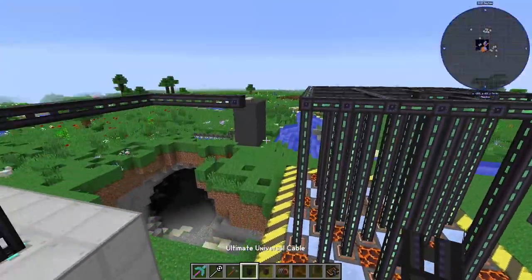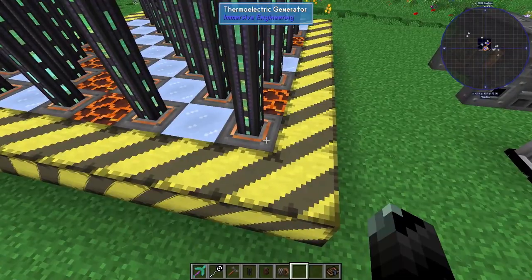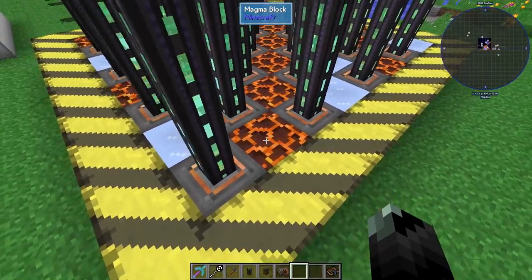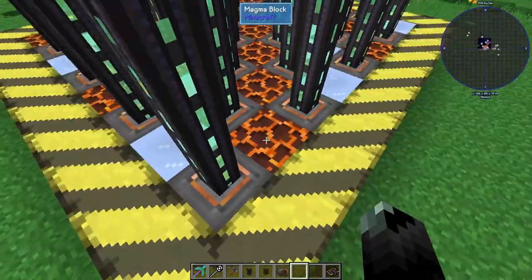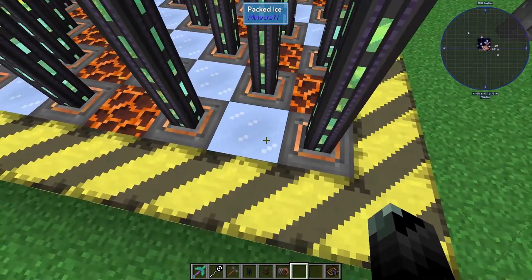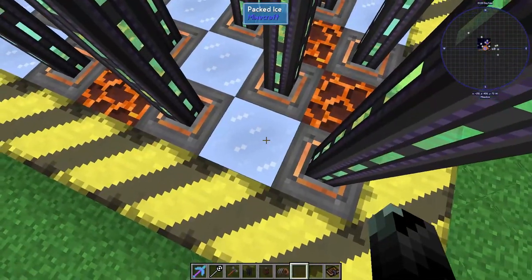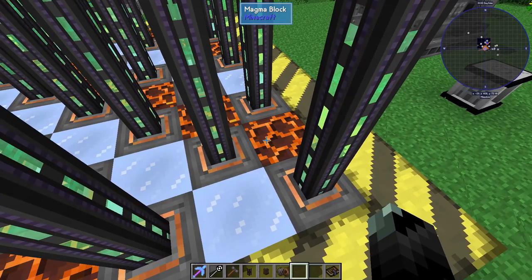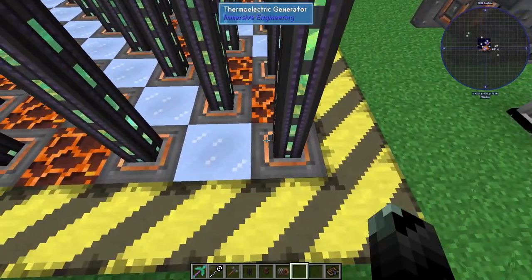This is a passive option: the thermoelectric generator uses a hot block and a cold block. The best options I believe are a magma block as the heat source and packed ice as the cold source — both obtainable in SevTech. Packed ice you can make from regular ice using Astral Sorcery's glass method, or find it in the world. Magma blocks you can get from the Nether, and packed ice can be made using a hydrator — it takes four ice blocks.